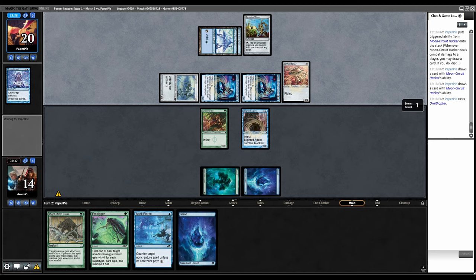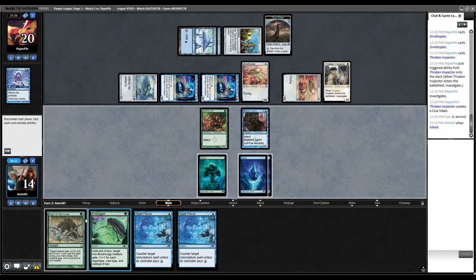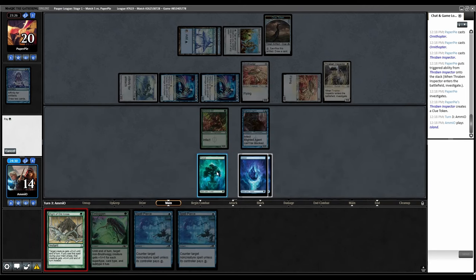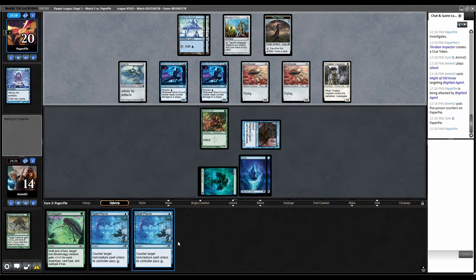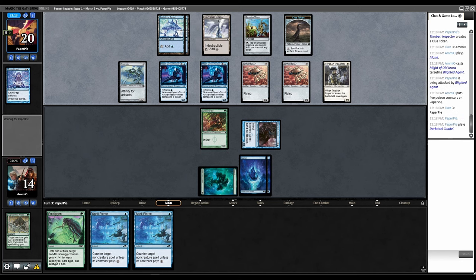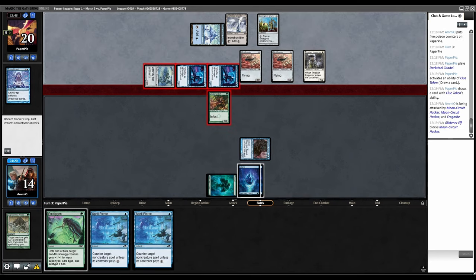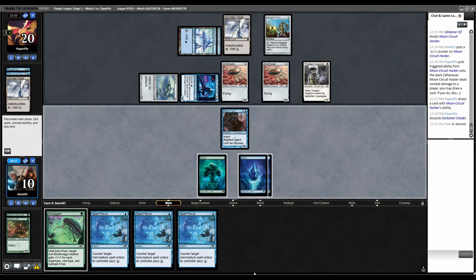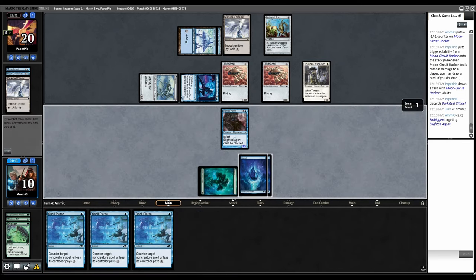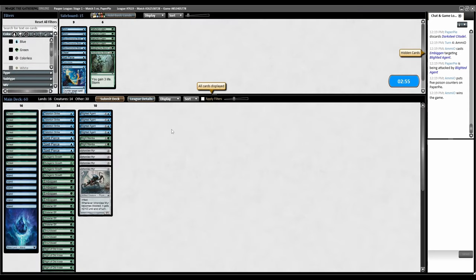I have them dead over two turns with Blighted Agent. Might of Old Krosa on Blighted Agent. Combat, swing — take five Poison. We get to have double Spell Pierce up to counter All That Glitters or removal. Cracks the clue. Swing with the Ninjas. I'll block a Ninja — just prevent them from looting once. This card's a land. Pretty sure they're dead. Embiggen, go to combat, swing. Why do people keep playing if they don't have a way to interact? Just concede on the spot.